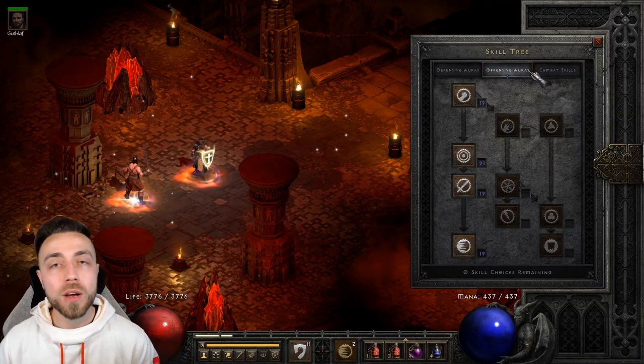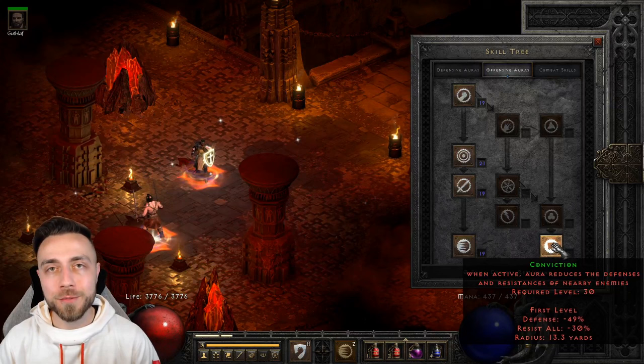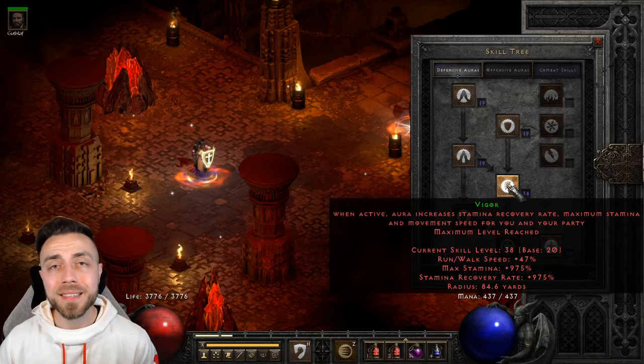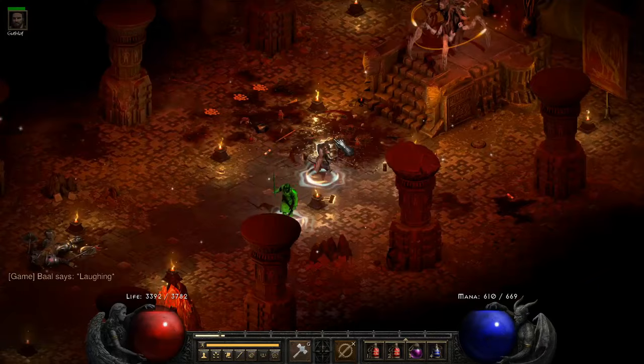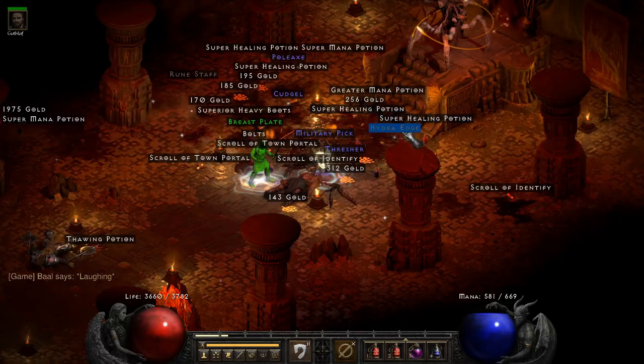For Offensive Auras, we're going down to Fanaticism Aura as one point. We no longer pick up Conviction Aura since we're not focusing on the lightning damage aspect of Fist of the Heavens, saving us a minimum of five skill points, and that allows us to put dump points into Blessed Aim. In the Defensive skill tree, we're maxing Vigor since it's a synergy for Blessed Hammer, and putting one point into Salvation for group play. Not only does max Vigor ridiculously increase run speed in town, making farming sessions more efficient, we also needed very key gear pieces to excel in all three combat fields.